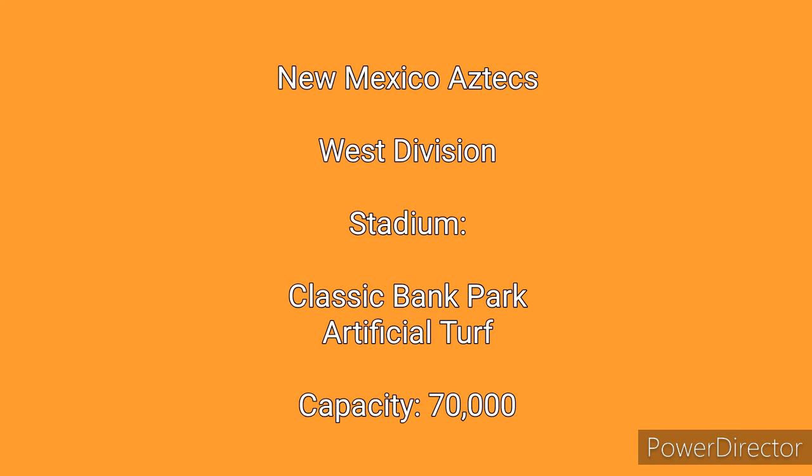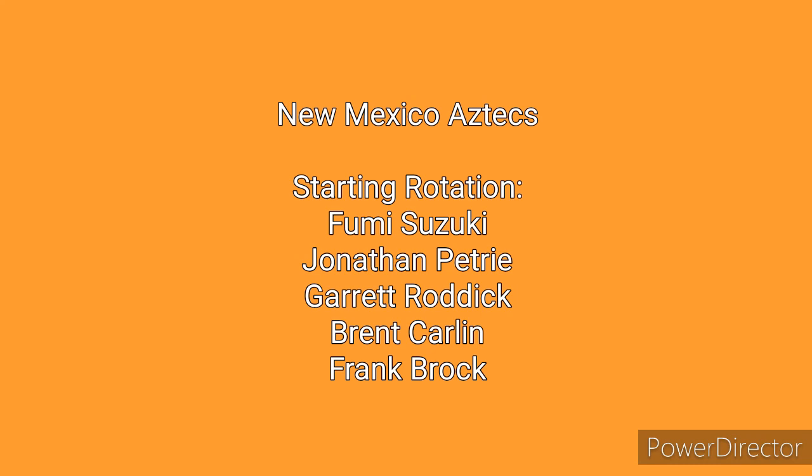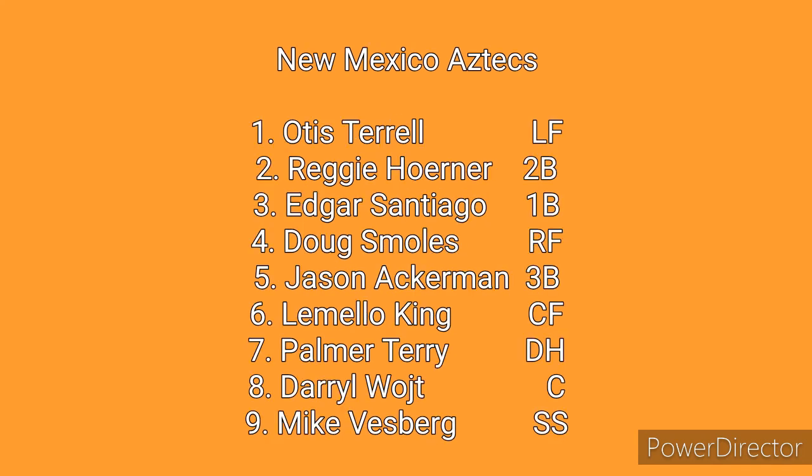Our sixth and final team in the West Division will be the New Mexico Aztecs, who play in Classic Bank Park — the only artificial turf surface in the league — with a capacity of 70,000. The Aztecs feature a decent rotation, nothing to brag about, starting with ace Fumi Suzuki, Jonathan Petrie, Garrett Roddick, Brent Carlin, and Frank Brock. The Aztecs feature a bullpen that many consider one of the best in the league, with Roger Schaefer, Craig Van Galder, Jim Bittinger, Tino Rodriguez, Orlando Farrell, Brooks Hamilton, and closer Steve Redshinsky. The starting lineup may be what gets them in trouble, with Otis Terrell in left field, Reggie Horner at second, Edgar Santiago at first, Doug Smoles in right field, Jason Ackerman at third base, Lomelo King batting sixth in center, Palmer Terry as the designated hitter, Darrell Wolt catching, and Mike Vestberg at shortstop.